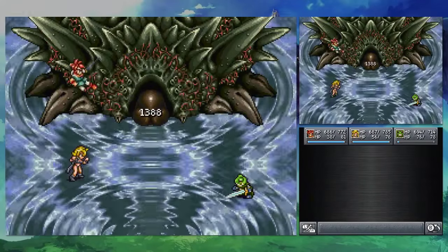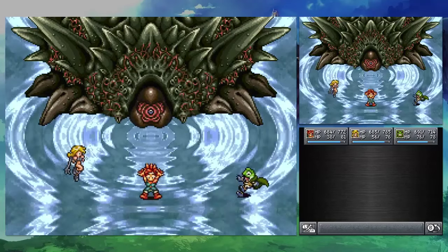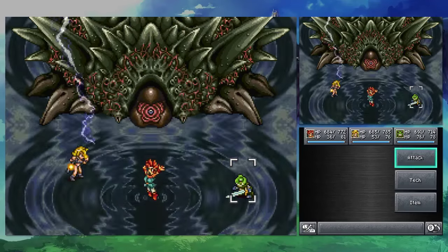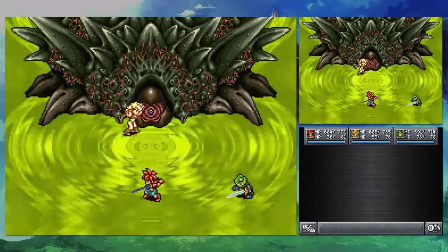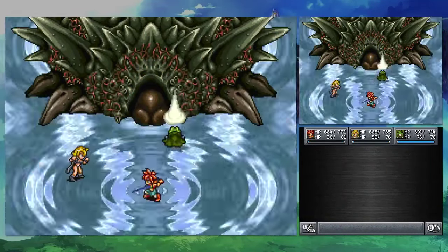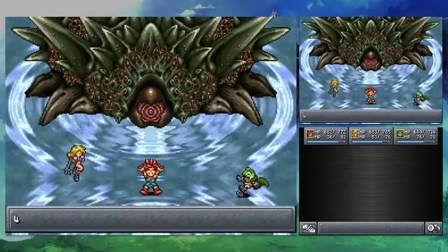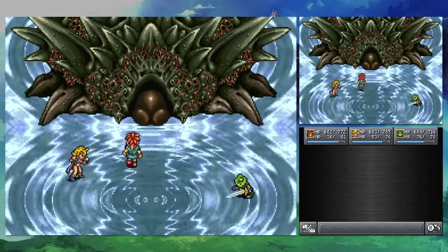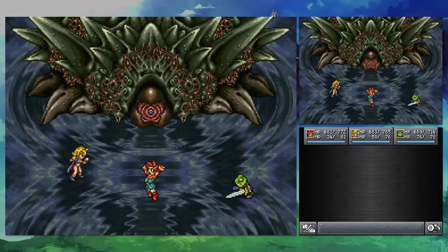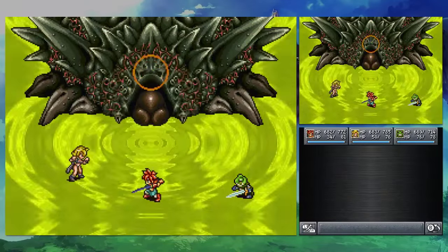I'm just gonna compare this to Thundertrump, because Thundertrump uses Ayla's attack power, which may or may not be better. The Swallow is still pretty good. I don't even remember what the previous damage value was. Let's see if we can get something from Frog's 23% crit rate.